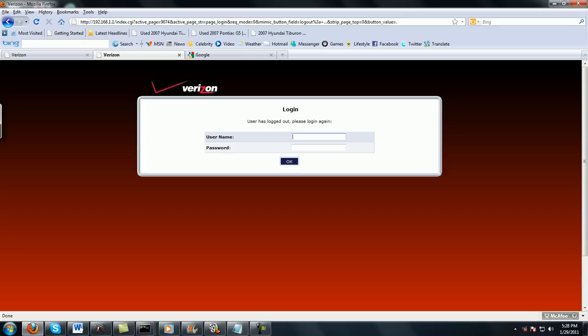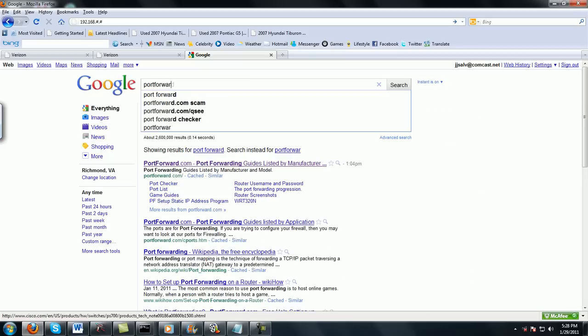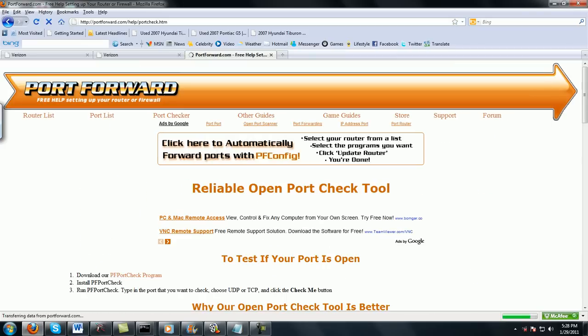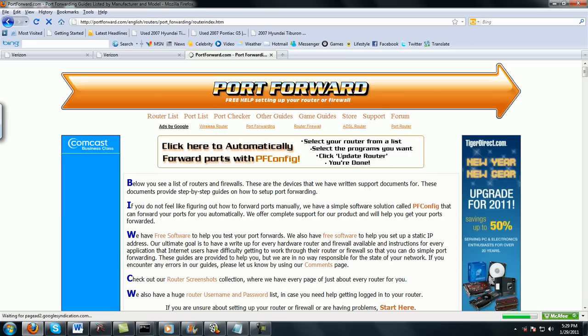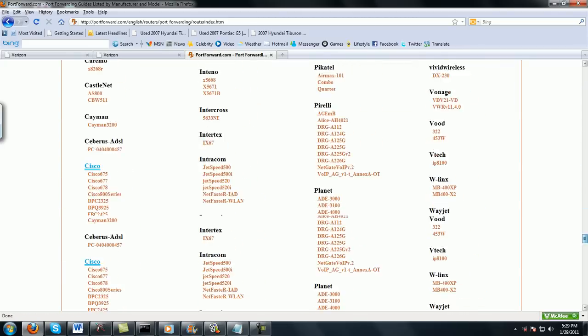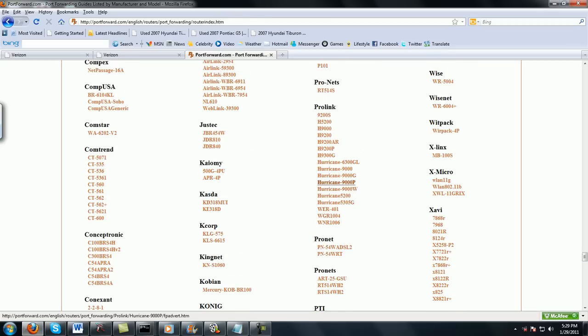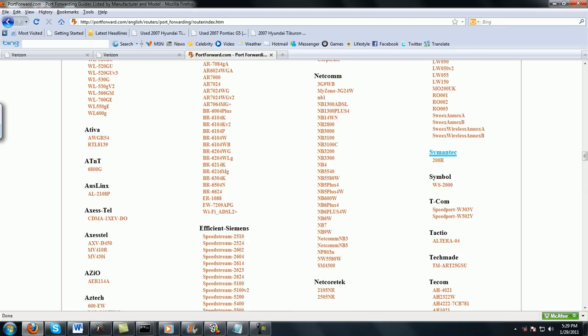If not, look at the link in the description. There's a step-by-step individual router guide. The link is portforwarding.com — just click that and go to Port Checker, then scroll down. There should be a long Router List you can click. Make sure you know the exact model numbers — it'll say it on the back or bottom of your router on a sticker with your exact serial number. Click the right one and it will give you a step-by-step guide.